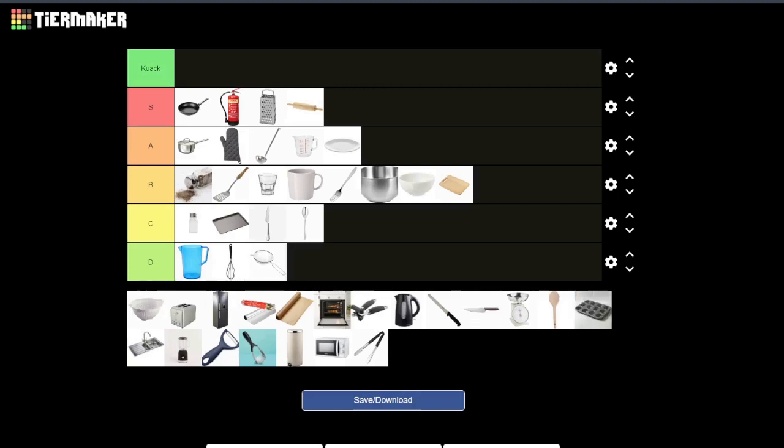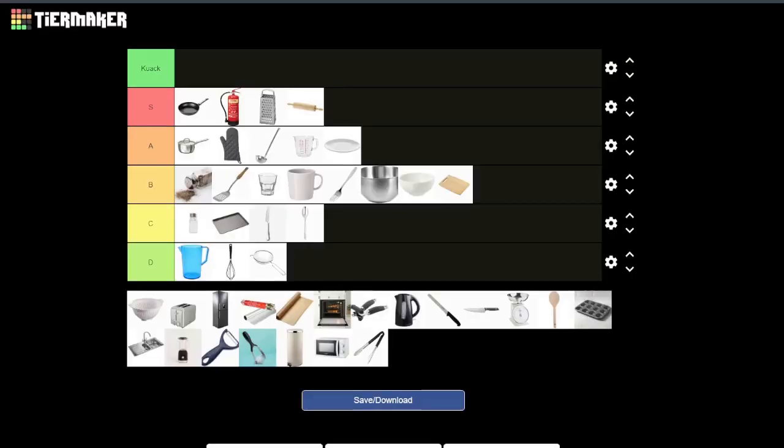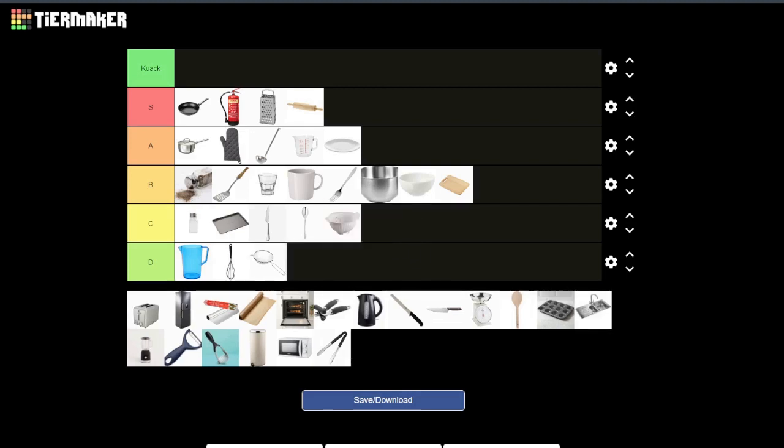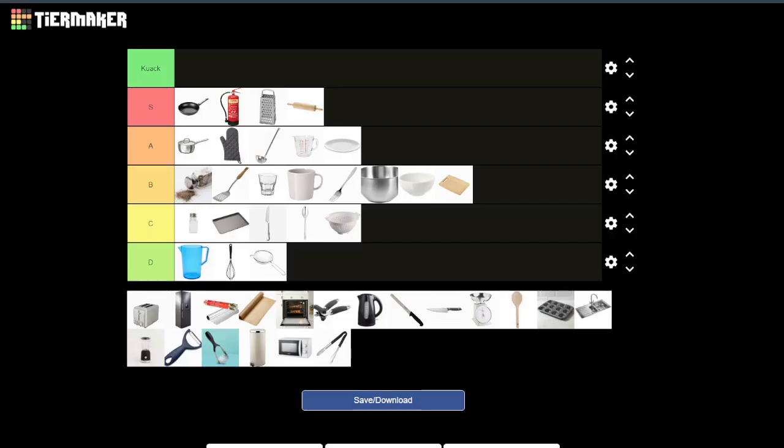Next up the sieve — D tier. There's really nothing you can do with that. Similarly to the whisk, you're going to hit them and it's going to be a bit springy. And the colander — I'm probably going to put it in the same spot, just because it's plastic. Though you can also get metal colanders — a metal colander could make a decent helmet. C tier just because it has the holes in it.